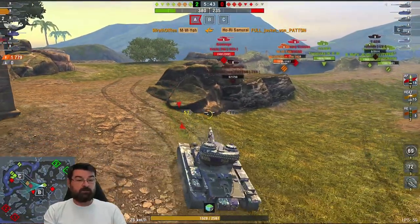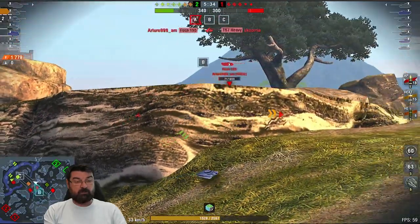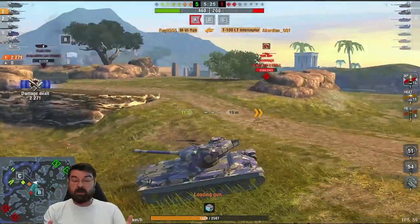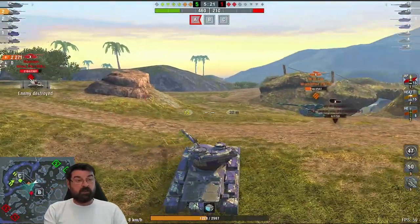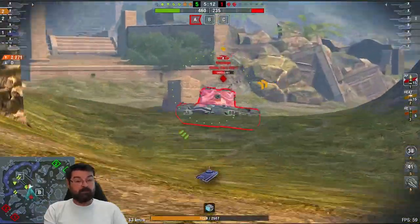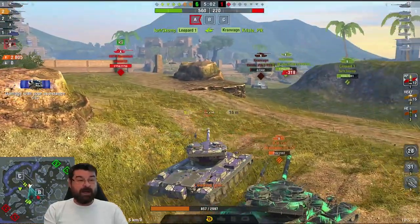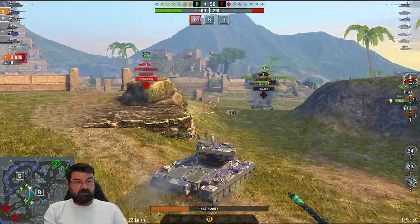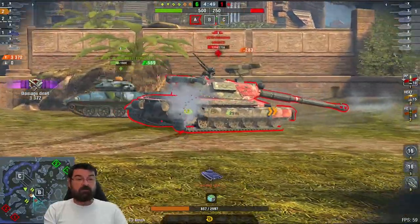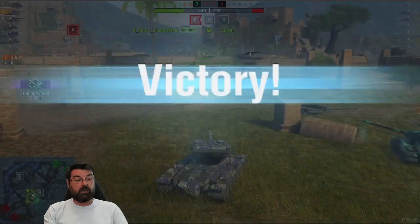I pull back into cover while I reload, spot the T-100 behind me, and get into the dip so it can't get shots on me. I finish off the 183, still with two shells loaded, then the T-100 gets one into my rear — but I put both my remaining shells into him. We're now at 2271 damage with only two tanks left. I fully reload, push onto the Kranvagn, perma-track him to allow teammates to finish him, and it's done — 3.6k damage, two kills.